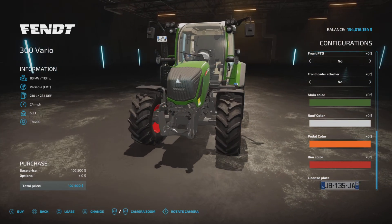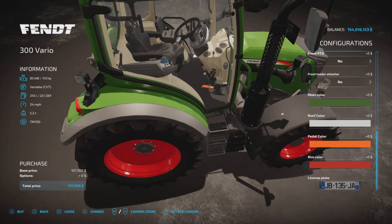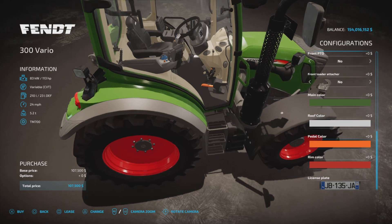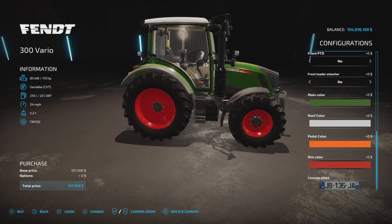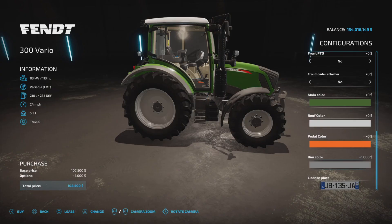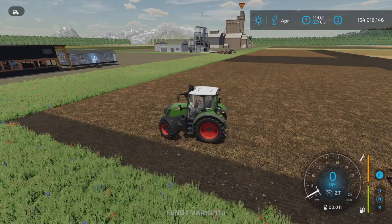Roof color options are white, black, or petrol. There's also an interesting pedal color option — notice the orange gas pedal on the floor; you can make it black if you like, which is a unique customization. Rim colors include red, black, gray, another gray, white, beige, and light beige.